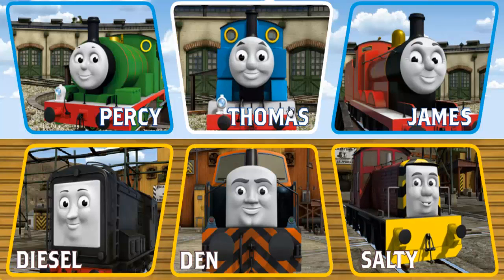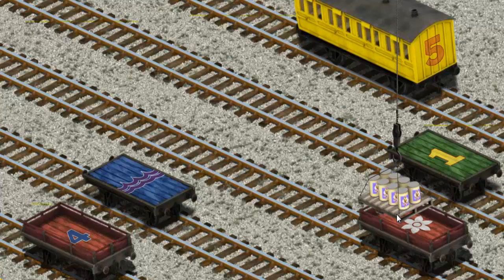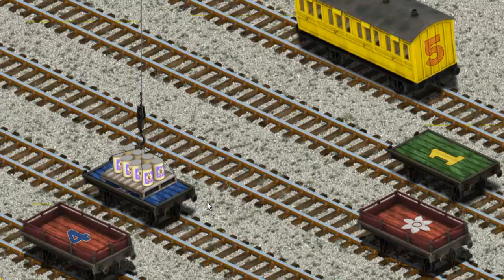Play again. It's a busy day at Brendam Docks. Thomas and his friends have many deliveries to make. James must deliver the ice cream to the fair. Help Cranky find the ice cream. You've found it! Let's lift and load. Now the cargo must be loaded. Show Cranky where the blue... Wait a minute. You've found it!